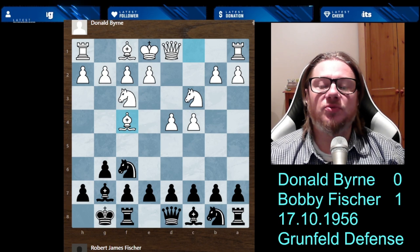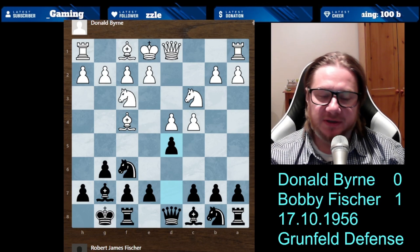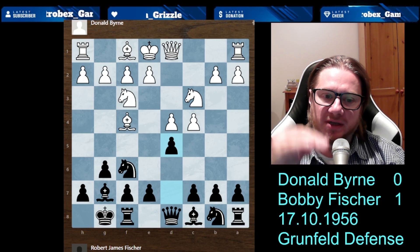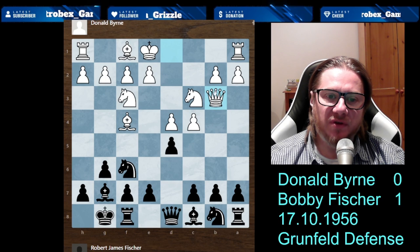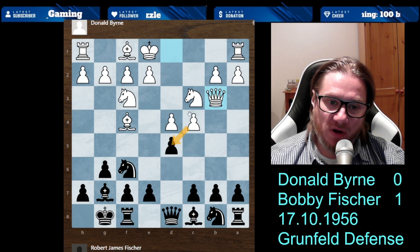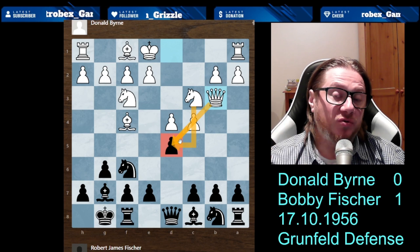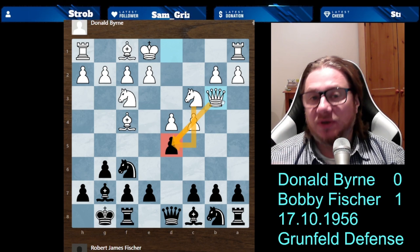That's an eternal principle in chess. So d5 — now we're getting into Grunfeld Defense — trying to put a stop to White's expansion in the center. Queen to b3: developed from the starting square, already attacking three times. You cannot ignore this; you either defend or you do something — they all come with consequences, because that's what chess is about. Whatever you do, it has consequences, as in life.